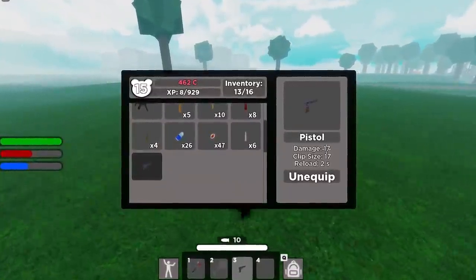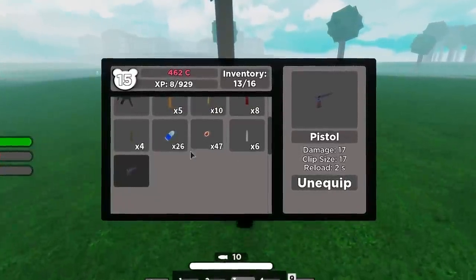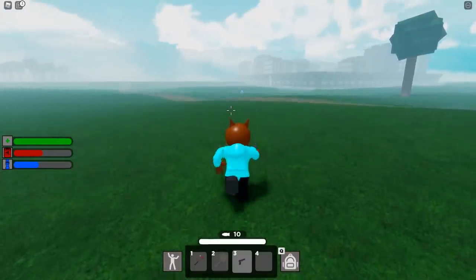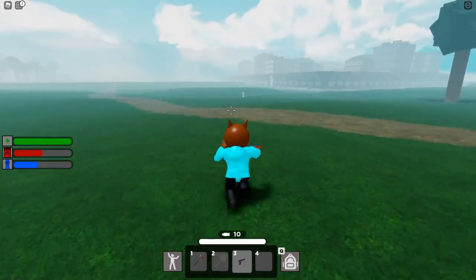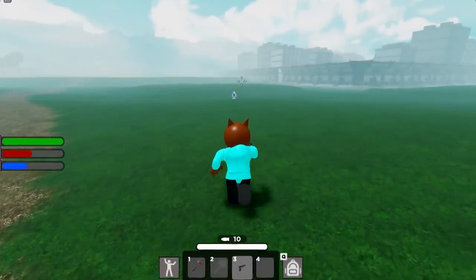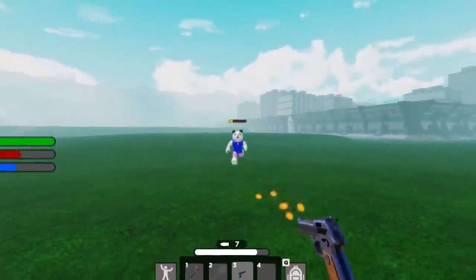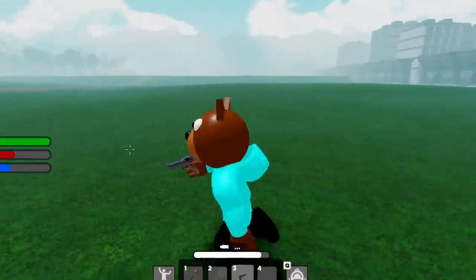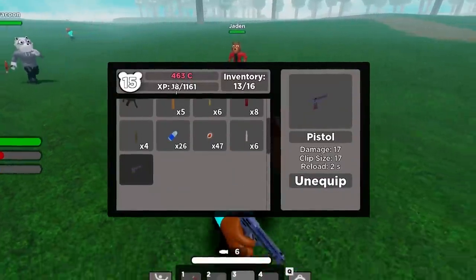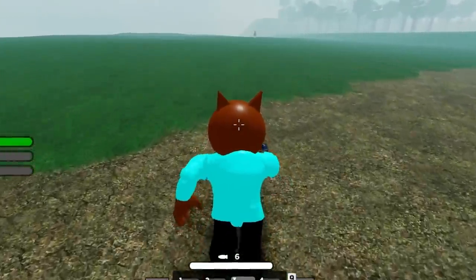According to the guide right here, each pistol shot does 17 damage, the clip size is 17, and the reload is actually two seconds. I haven't really been able to find a fast way to get ammo so if you guys have any tips please let me know. If you stay until the end of today's video I will be showing you guys the fastest way to find guns and basically spawn them here inside of Piggy Intercity. The pistol is amazing - all it takes is three different shots and that zombie is dead. This might actually be the fastest way to level up - finding coins and using your pistol to kill all of these zombies.